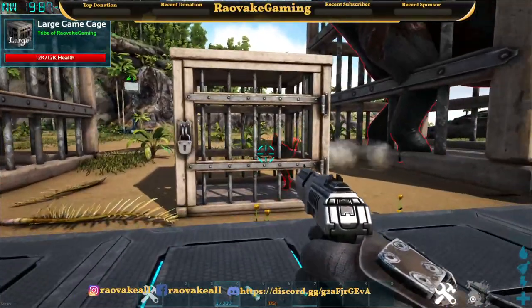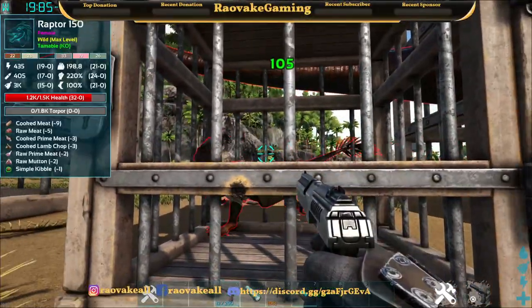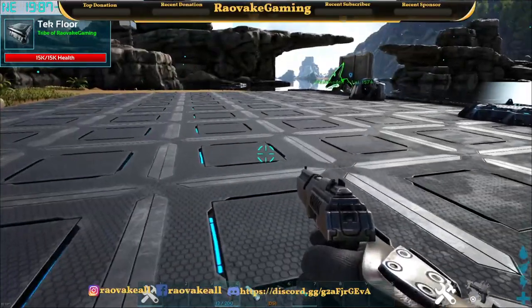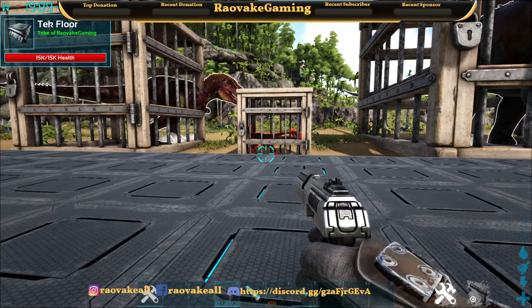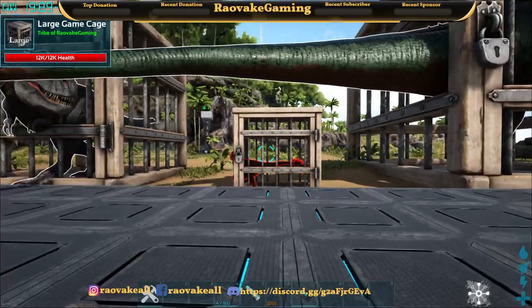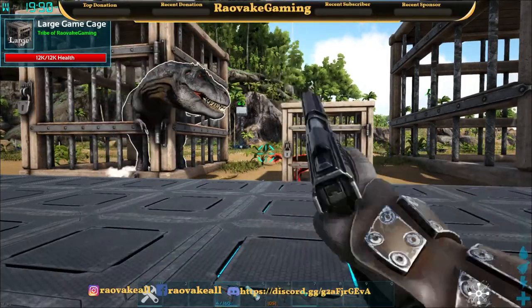So as you can see, the only one currently taking headshot damage is the Raptor. We're going to switch to having the mod on to properly display it. This is without changing any INI config settings for the mod. Now with the mod installed, I will demonstrate what it is like.